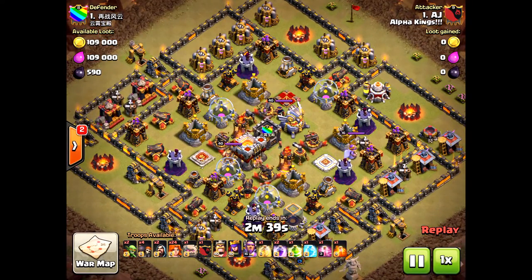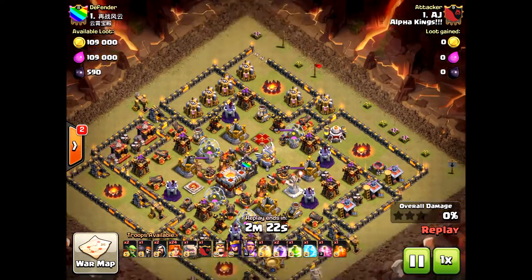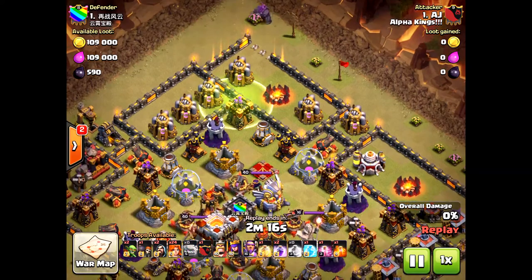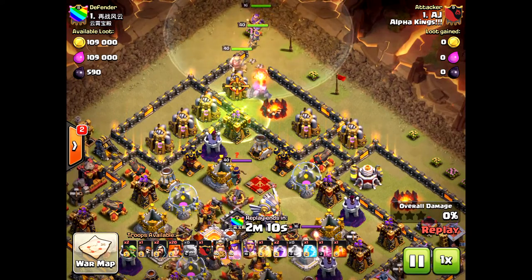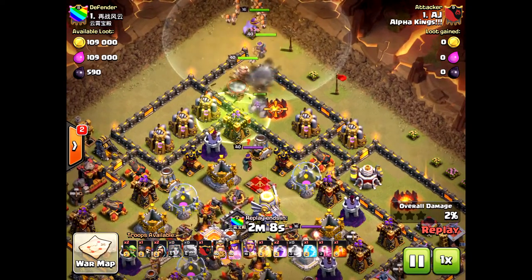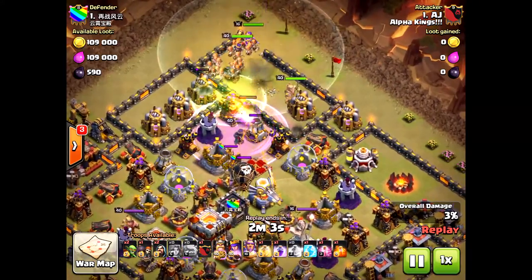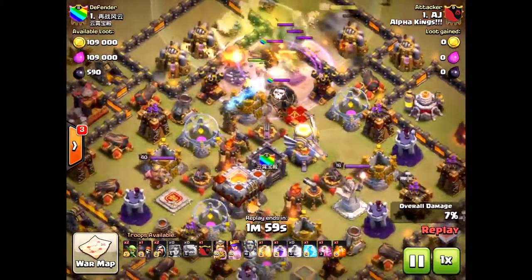First things first: the base design is poor. Although this is a maxed-out base, you do not want to have all your defensive units in the core, because valkyries rip through everything. All you have to drop is a bunch of rage spells and they're down in no time. He drops the golem first, then the heroes. The eagle artillery will come out, but there's not much of a funnel needed because everything's in the core, and the valkyries go right to the center.